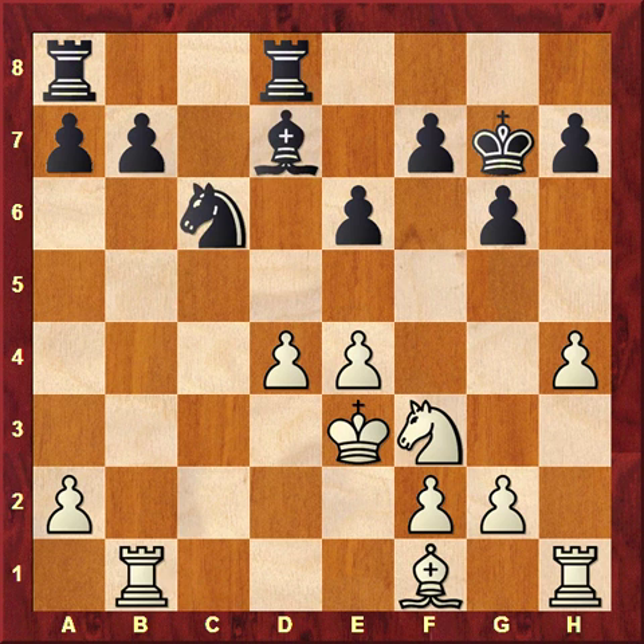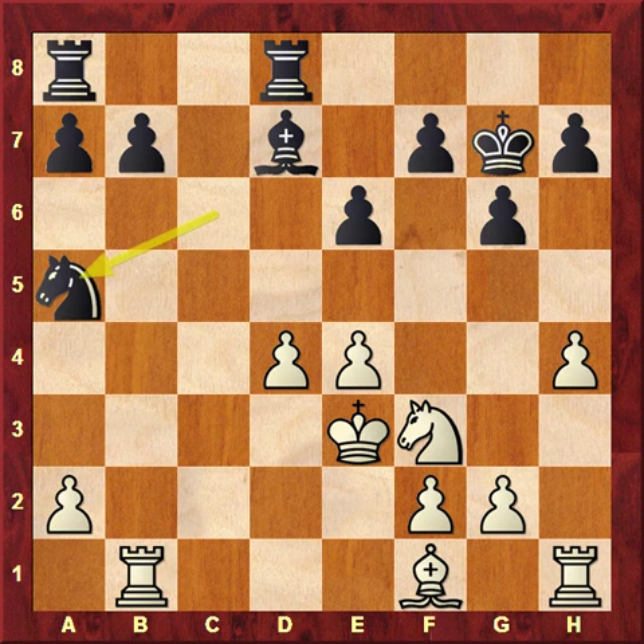Rook b1 was an interesting move from Karpov. He anticipates the possibility of a rook opposition on the c-file, so he causes some lack of coordination by attacking here. Now Kasparov's decision was slightly surprising — rook b8. He kept his knight on c6 because he wanted to transfer it to e7, which is also not very natural. Knight a5, as recommended by Seirawan in his book Five Crowns, is more natural and probably safer, but it doesn't mean that this would equalize in any way.